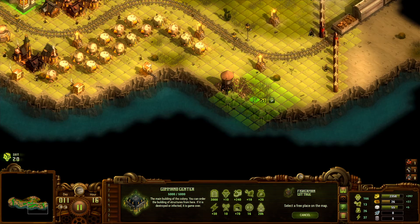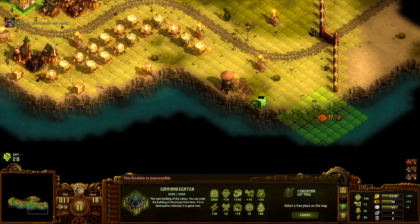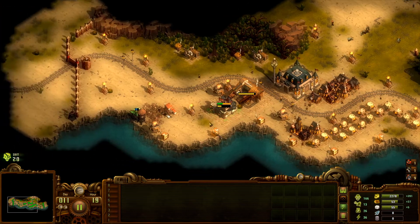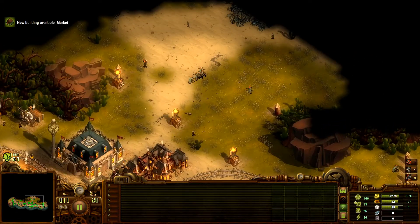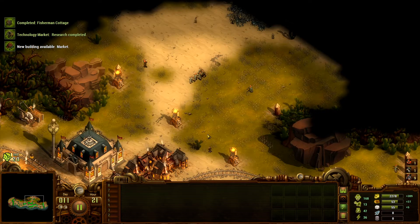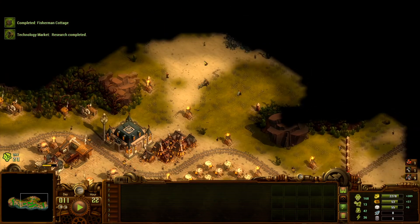We're going to have to bring this all the way down here, so in that case we can just take whatever gives us the most. Day 20 — we are on day 11, hence why I'm trying to rush to complete the walls.